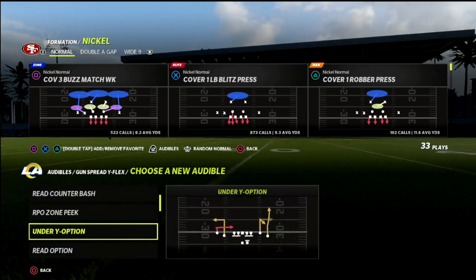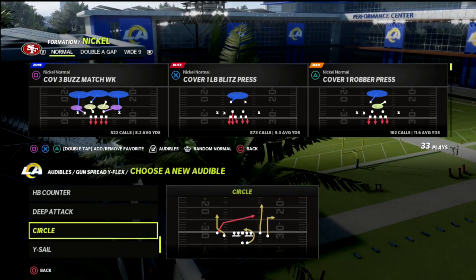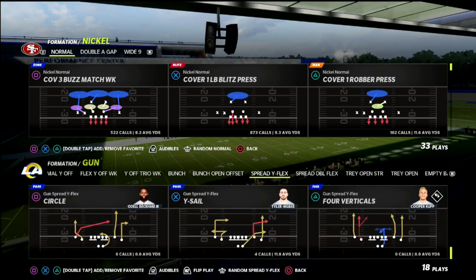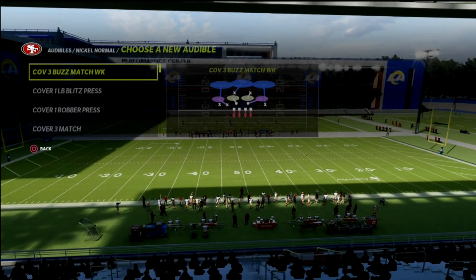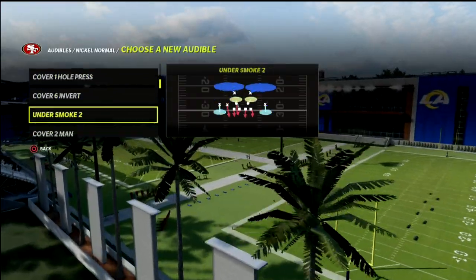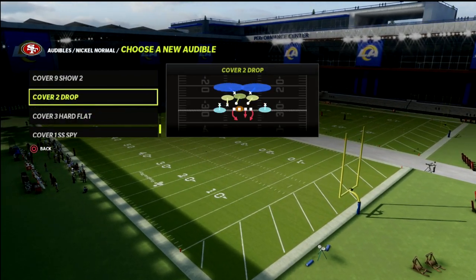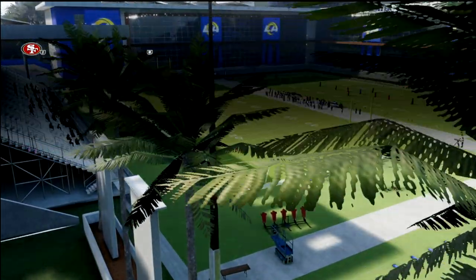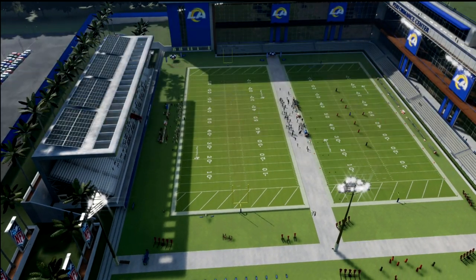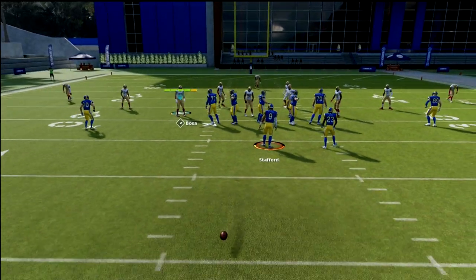If they motion out of a spread set to manipulate your Cover 3 Match, that's where I like to put Cover 4 or Cover 6 and Cover 4 Palms in my audibles. I have Cover 3 Buzz Match Week and Cover 3 Buzz Match in my audibles as well. If I see a nickel-type set like spread wide flex, I'll come out in Cover 3 Match. I've got everything equipped in my audibles to handle any situation they might throw at me.